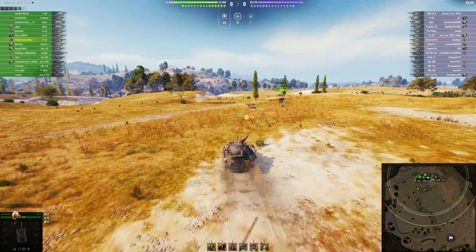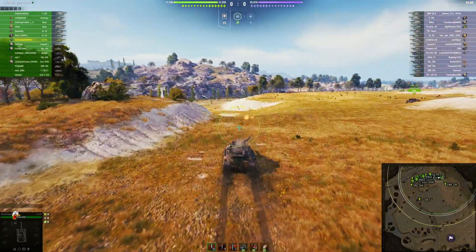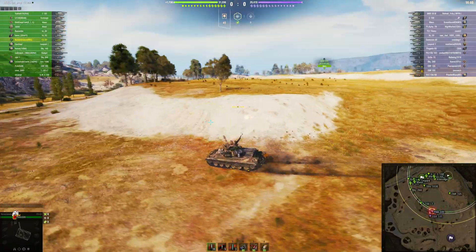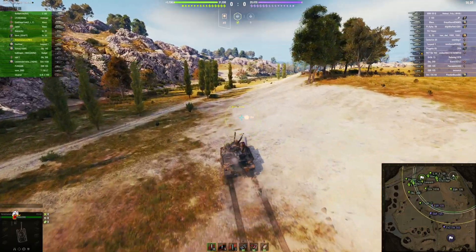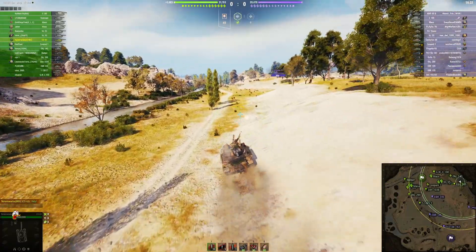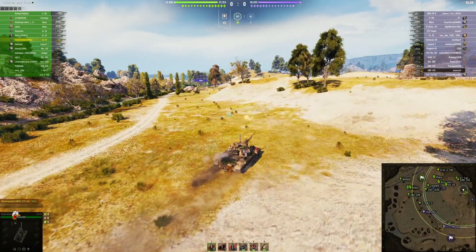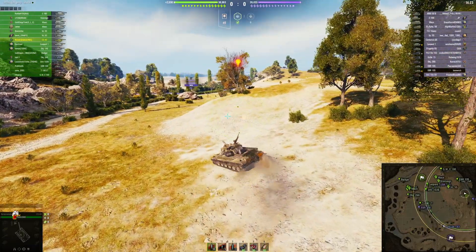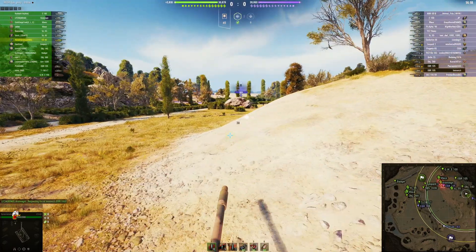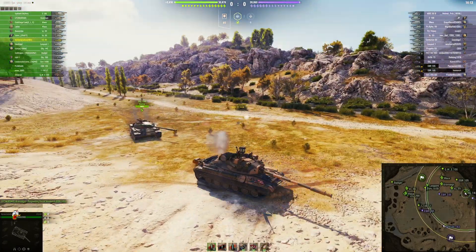A nice wide open map like this is good for this tank — he can get somewhere fairly quickly. Looks like Nona is going to push straight across, running the gas-powered turbine to get in there. The Leopard is also a fairly sprightly tank. Nona is going to get in here deep, then turns off the gas-powered turbine supercharger, so his dispersion goes back to standard medium tank dispersion.